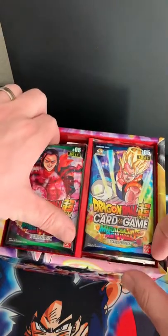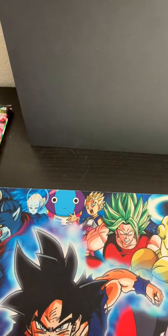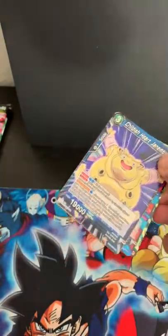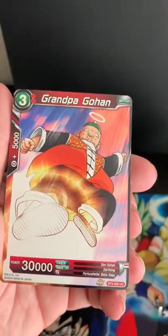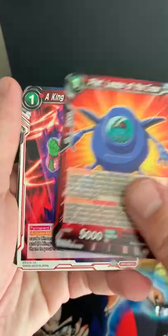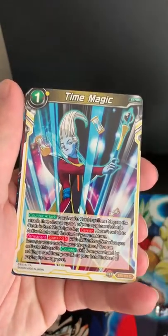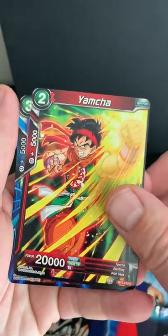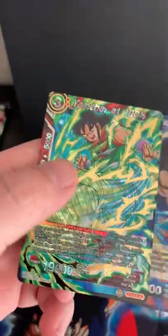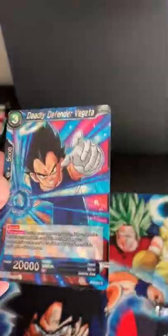We get six booster packs — left is best, I always say, we'll save that for last. Starting with the right side. Cards pulled: Childless Heart Janumba, Grandpa Gohan, Revival of Emperor Kai, Barrage Trunks, Pilaf Leader of the Crew, King's Return to Youth, West Kai Keeping Watch, Kami Global Unifier, Time Magic, Yamcha and Deadly Defender Vegeta — oh, that's a rare! And we got a super rare: Yamcha at a hundred percent! These cards are so cool — double whammy!